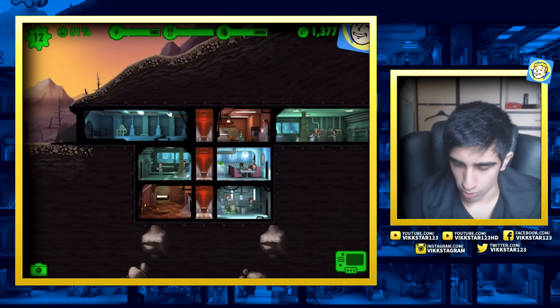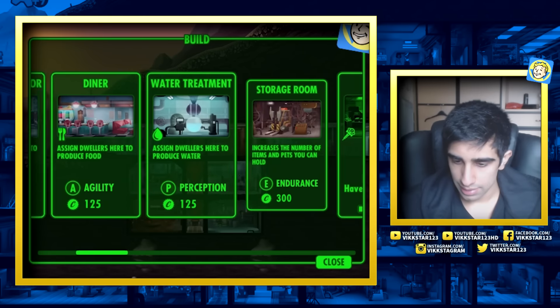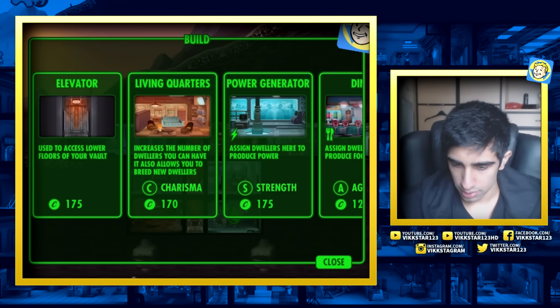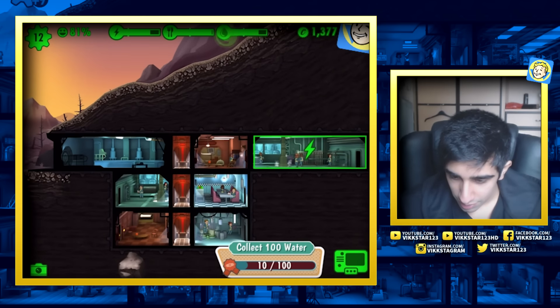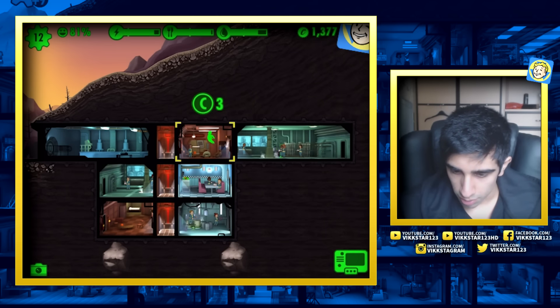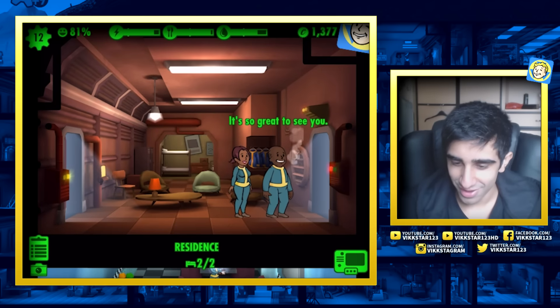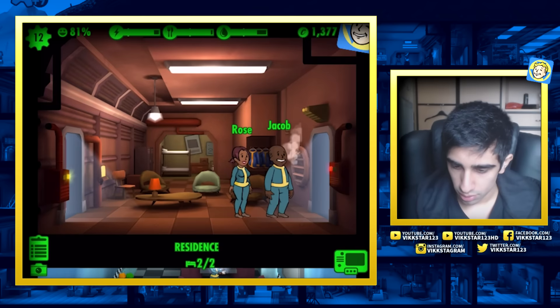We're actually in quite a good position right now - we're just keeping it all going. Food and water - equipping a dweller with an outfit is what I want to do but I don't know how I'm going to get one right now. I don't need a storage room yet, I haven't gotten many pets or things. I can have up to 18 dwellers - maybe I need to get some people on breeding. How are we doing? Food we're doing fine for. We've already upgraded that once - Rose and Jacob, better love story than Twilight.